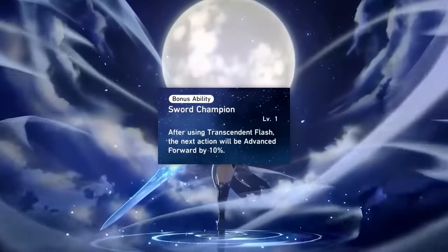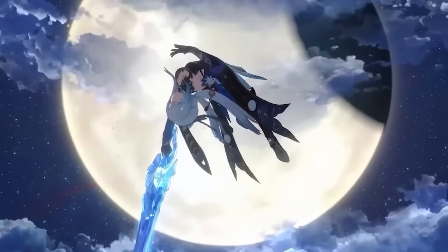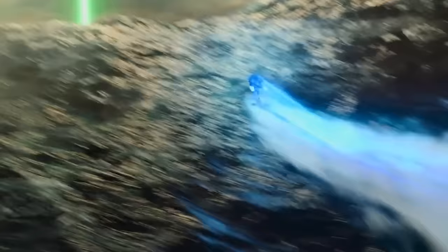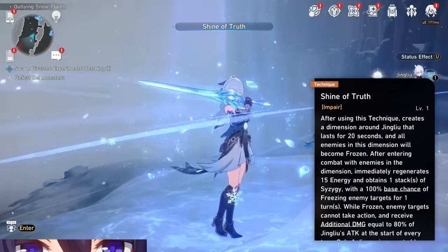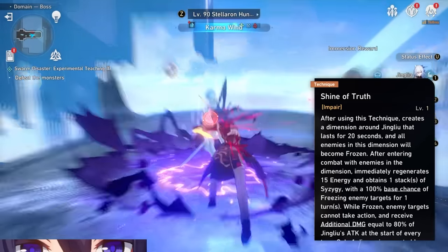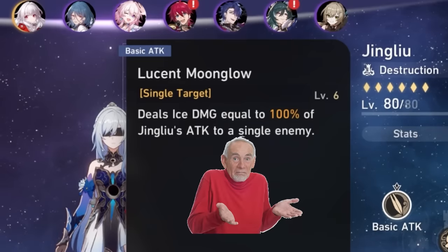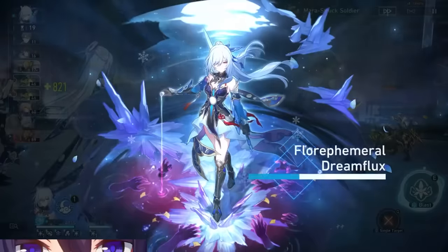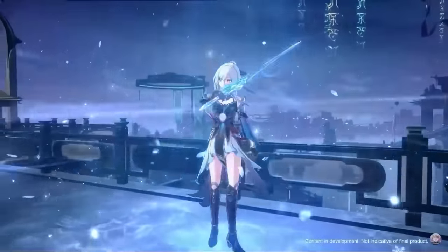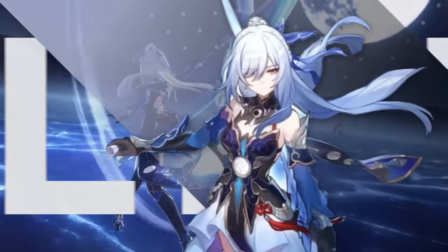Her other major trace gives you 10% action forward on every skill, which is nice for more drawn-out fights. She also gets speed in her traces, so she's pretty fast. Her technique is something you want to use at every opportunity, since she doesn't need to be on field for it to work — it'll freeze anything it comes in contact with and start Jing Liu with a stack of Syzygy and 15 bonus energy. For talent priority: forget the basic attack exists, max everything else, because she's your new main.